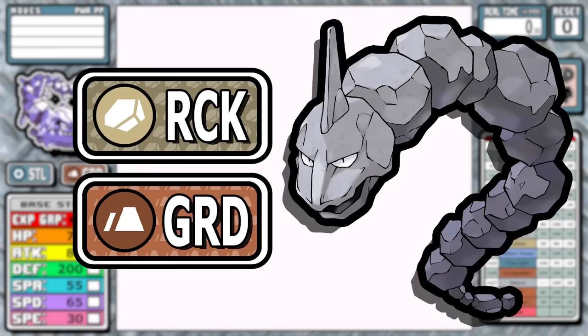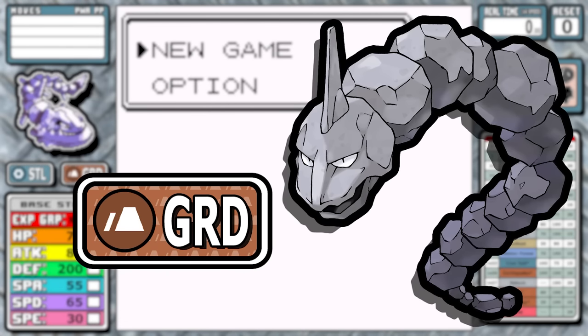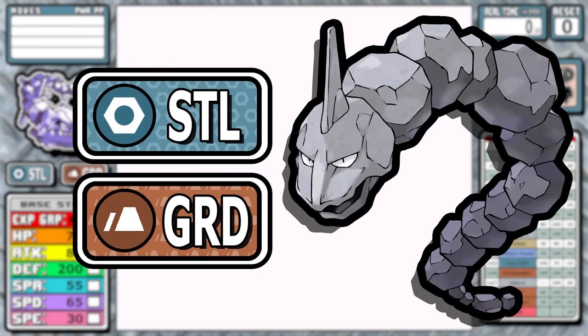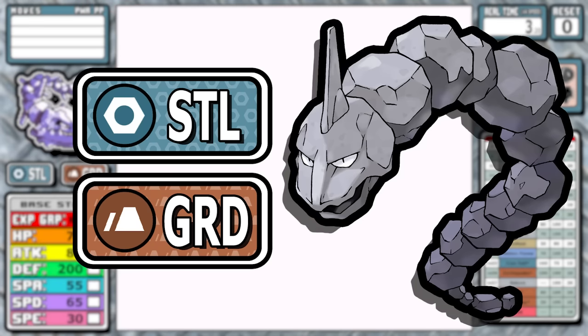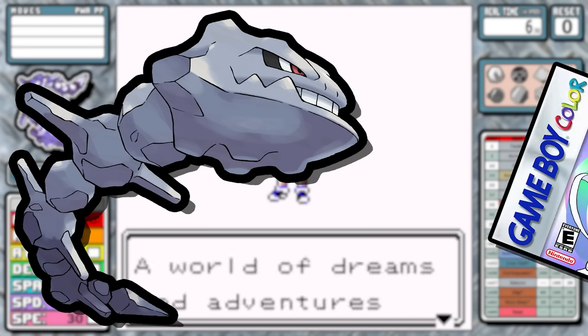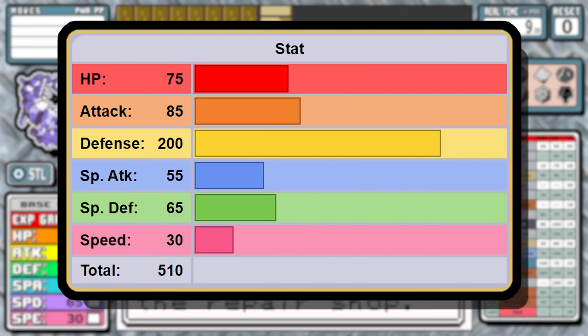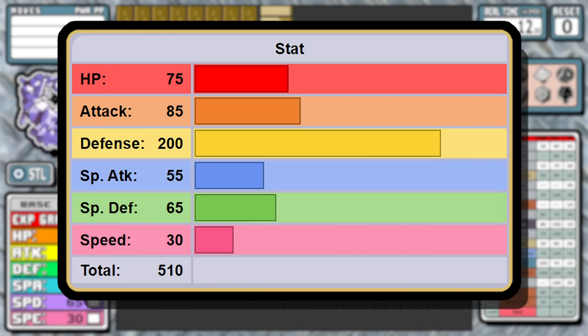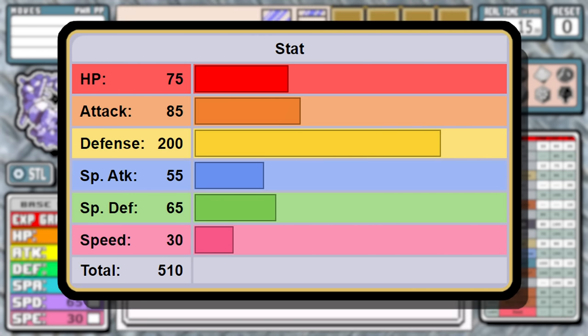So what if you took Onyx and let it evolve — you took away that pesky rock typing and added in that fresh new overpowered Gen 2 steel typing? On paper it sounds like it would be a fairly formidable run, but not so fast. Today we'll be taking a look at Steelix in a Pokemon Crystal solo run. For stats, one thing Onyx had going for it was 70 base speed, but Game Freak seem to love giving these new Gen 2 Pokemon awful speed.